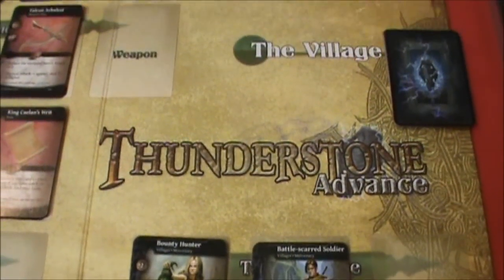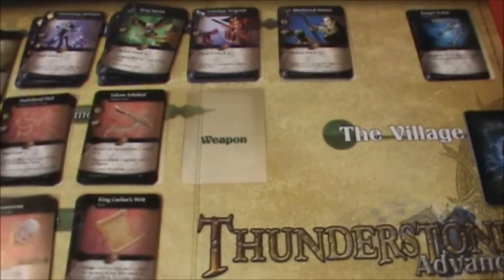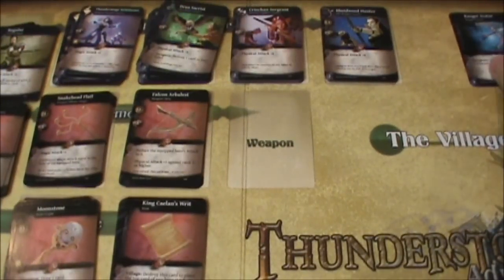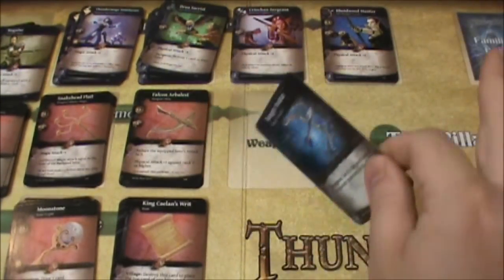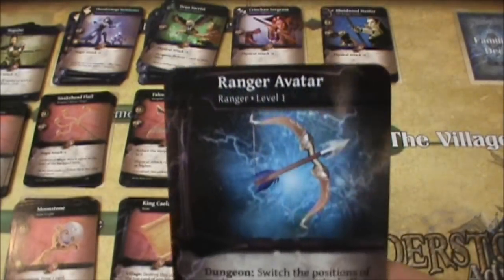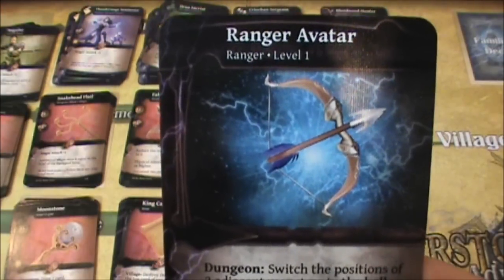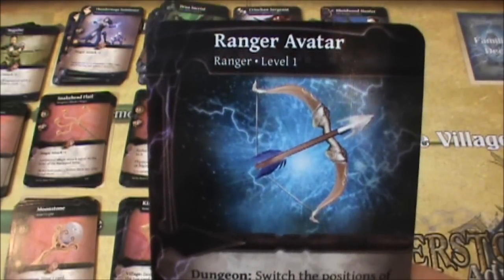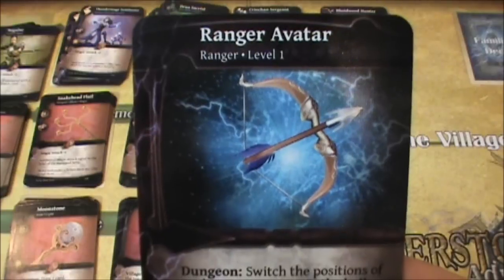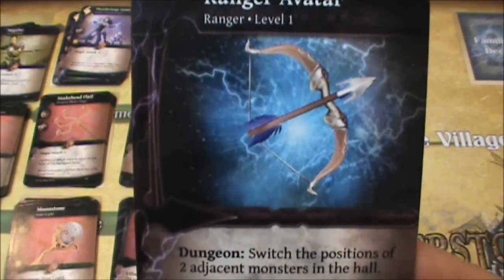The board is big so I'm going to need to do a little camera work here to show you everything. I do have one extra card up here — that's a deck for familiars, and I'm not using any familiars this game. What this is, is an avatar card, and this represents you, the player.